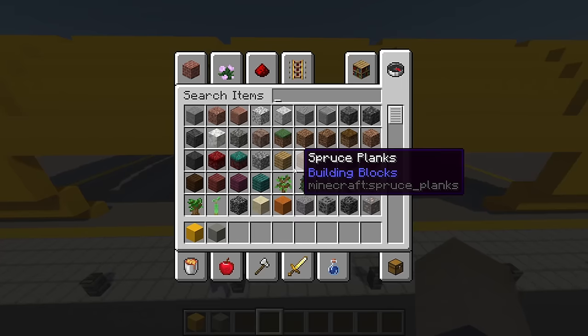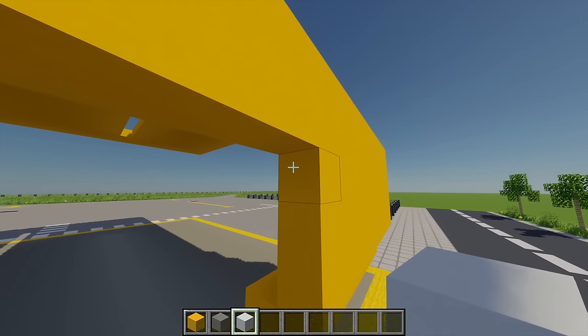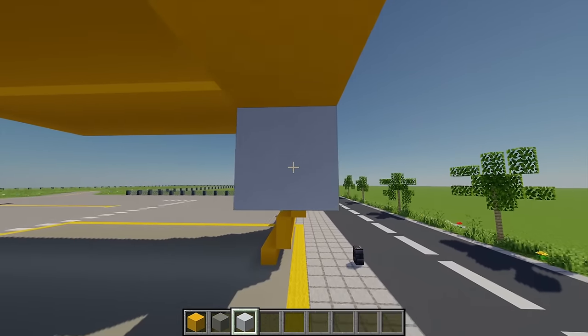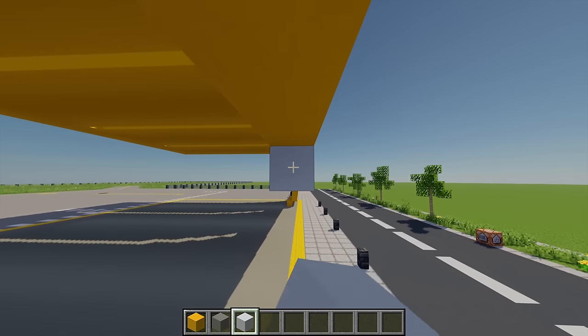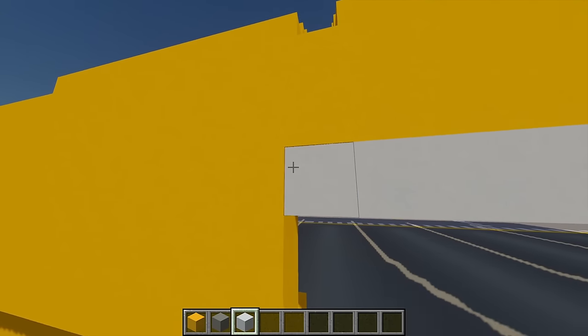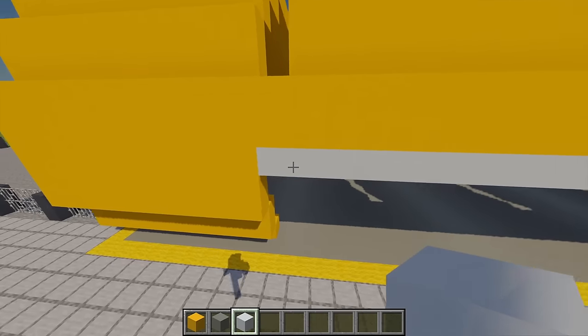Moving back to the front, grab some white concrete and starting from this point, place one white concrete and build this going all the way across. Then thicken this by another three blocks.